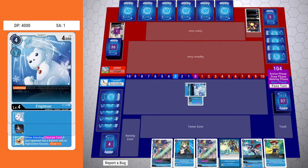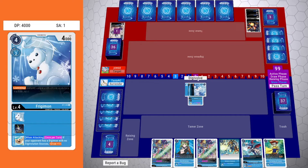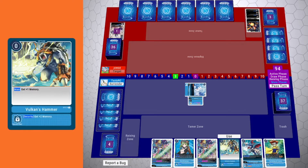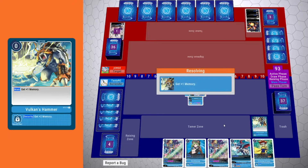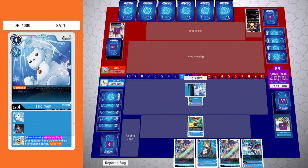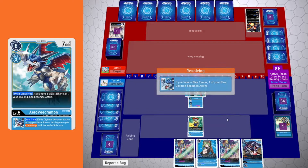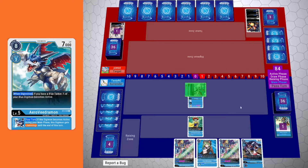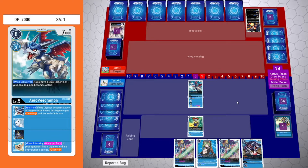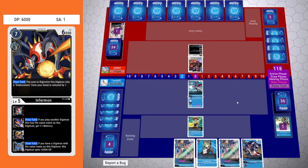I attack with Frigimon on my turn because we do have jamming, so that allows me to be aggressive early on without worrying about losing my stack. I'm going to play Vulcan's Hammer to increase my memory, going from three to four. I can play Tai and then play Aero Veedramon and choke my opponent at one memory while getting more actions per turn. Because I was able to do that, I was able to play V-Tamer out first. And because there is a Tamer out, I can digivolve into Aero Veedramon and re-stand it, so I don't have to worry about it being attacked that next turn.